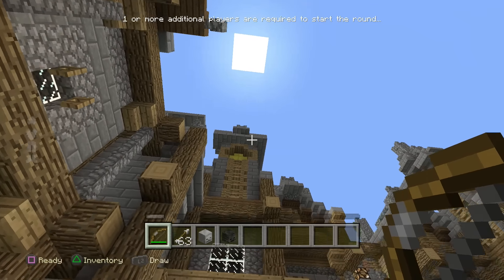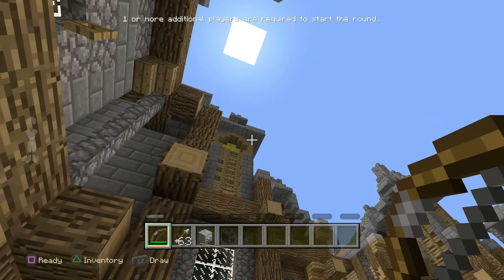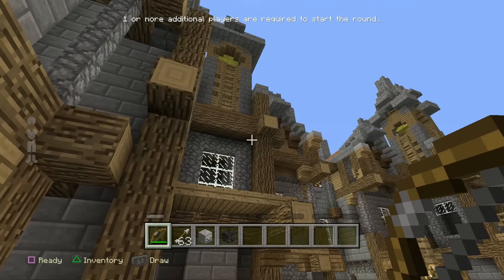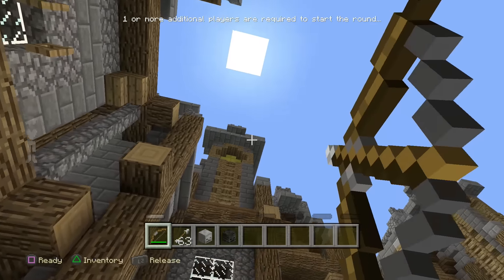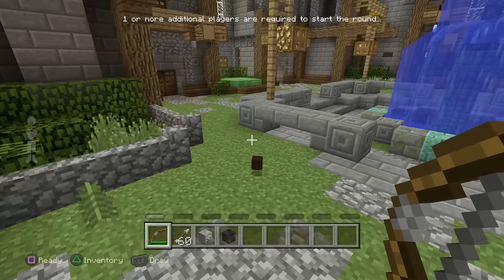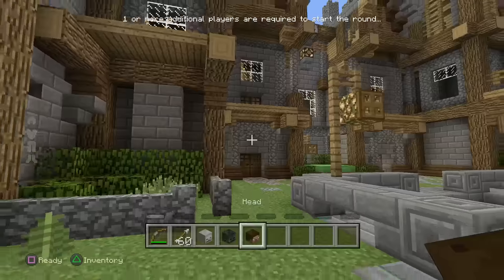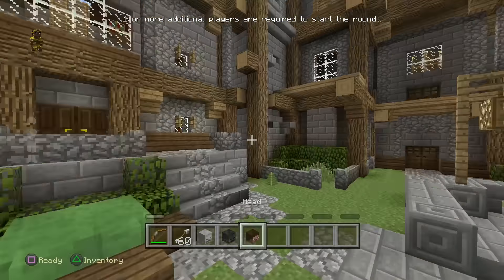If you look very very closely, right there on the other side of my cursor there is a wooden button up there. Shoot that with your bow and arrow just like we did the last one — it might take a second to get your aim just right — a little higher. There we go. If you get it correctly it will shoot out a Steve head. We've already got three of the five skulls.